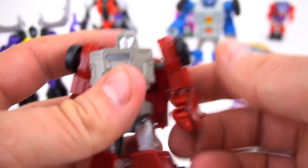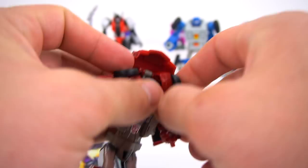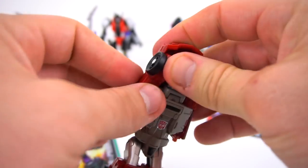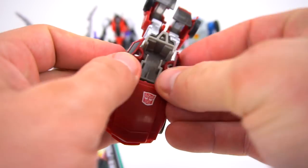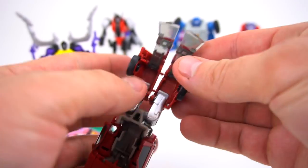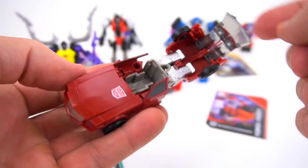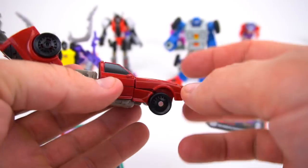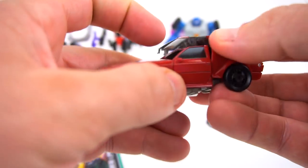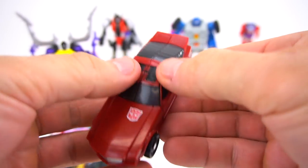Pull this hook up all the way, start bringing these wheels up, flip this around — there are some pegs for the arms to go into. That's the front half, and then the back half. Get this windshield ready. Right inside here is the cockpit where you can put Vector Prime. We'll transform this first into car mode — there he is in vehicle mode.